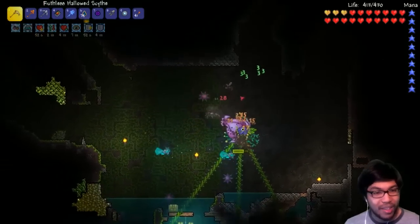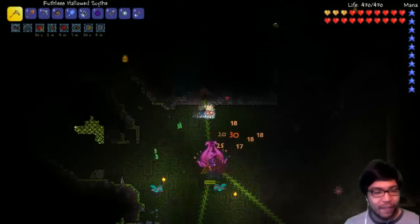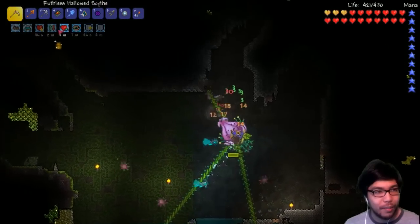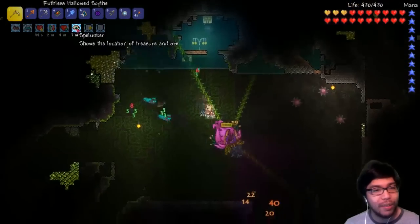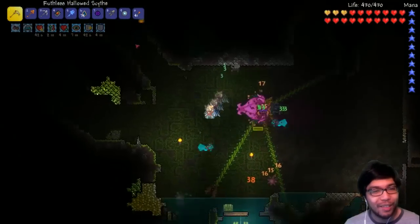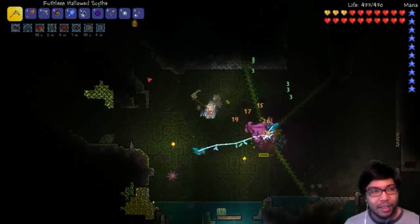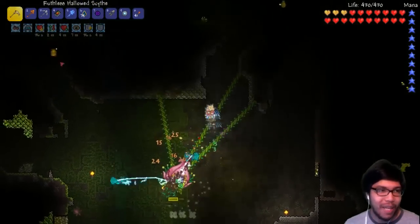Oh my god, dropping all that stuff. I pressed the B button — I was too lazy to individually click all four potions I wanted to pick up, but I ended up using the Spelunker potion and the gravity potion too. I didn't realize I had a gravity potion. It's okay, we have two gravity potions. Try not to press B again.